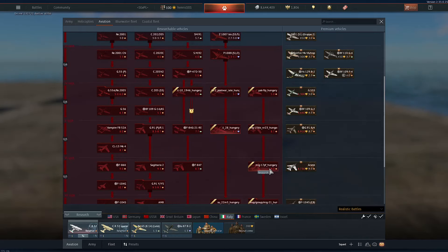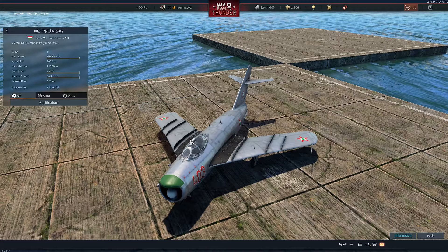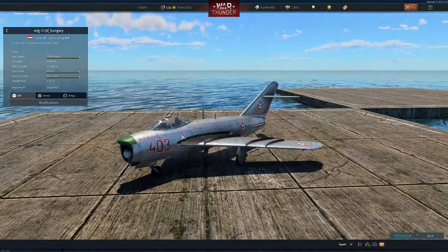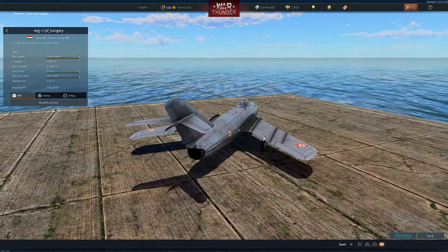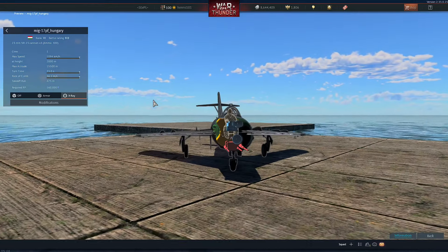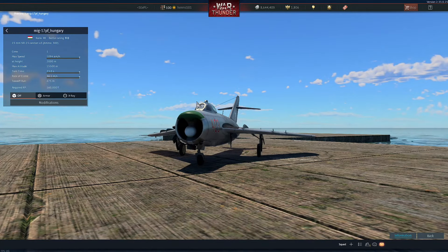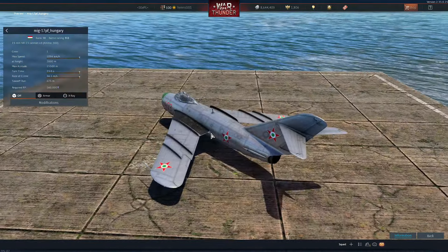For their rank 6 plane, they have the MiG-17PF — the same plane that is in Germany as the LIM-5P, and a bit of a downgrade from the Shenyang F5 in China's premium section. This one doesn't get air-to-air missiles, but it does get a very simple radar, no 37mm — you still have three 23mm cannons — plus afterburner. Not sure how this plane flies, so to each their own.